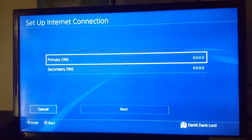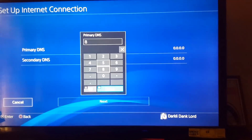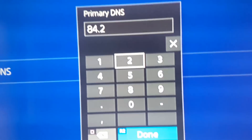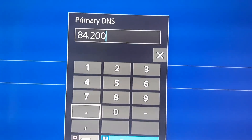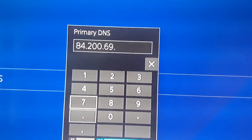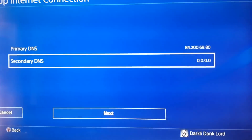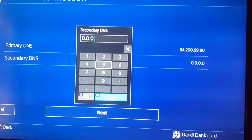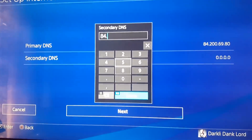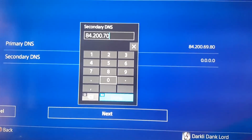For the primary DNS, click on it and enter 84.200.69.80, then press R2. For the secondary DNS, enter 84.200.70.40, then press R2.